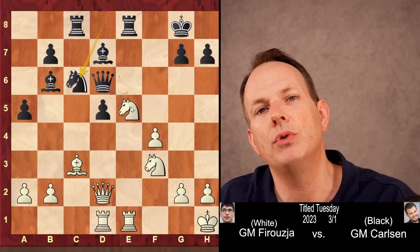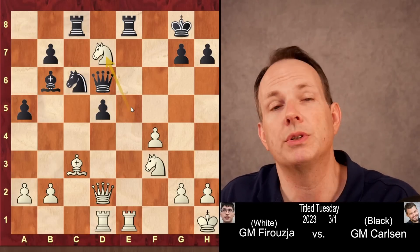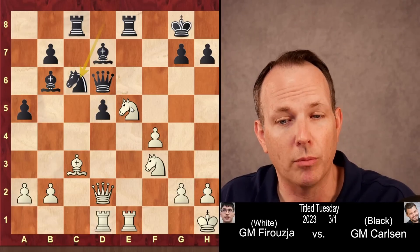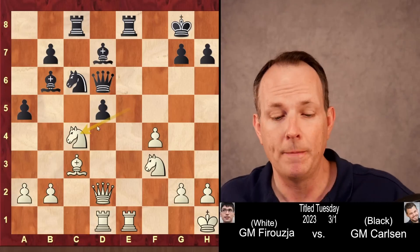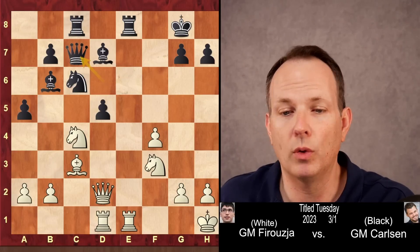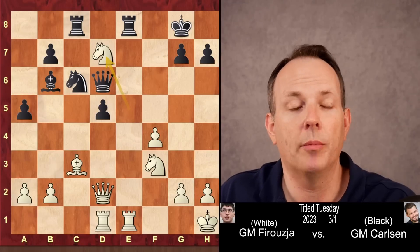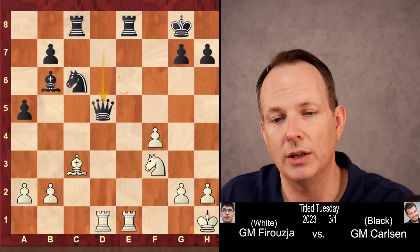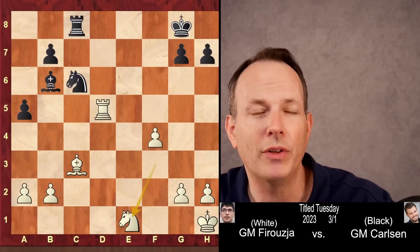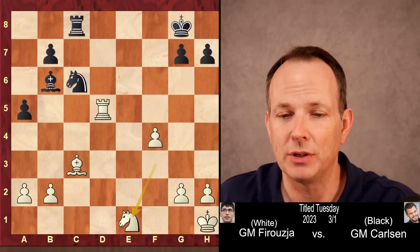Knight to c6. Firouzja decides to take the bishop on d7 — black had the two bishops, so by getting rid of that bishop he doesn't have the bishop pair anymore. However, there was another move the computer finds: knight to c4, taking advantage of the pin along the d-file, then the queen moves to c7, queen to d5 check as we've seen. But he takes the bishop, queen takes, now queen to d5 check — he does win a pawn. Rook e1, knight e1, and white is a pawn up in the endgame. This endgame is really spectacular.